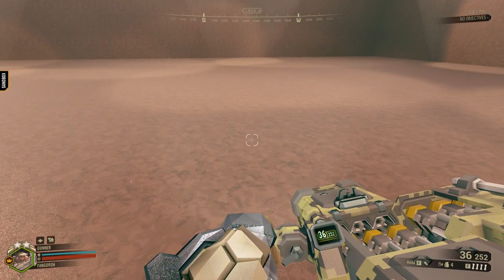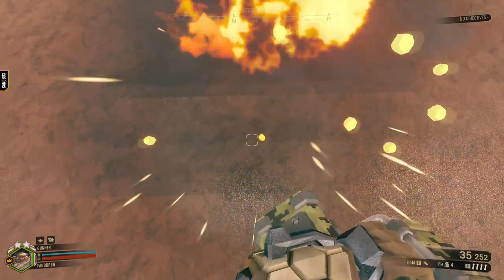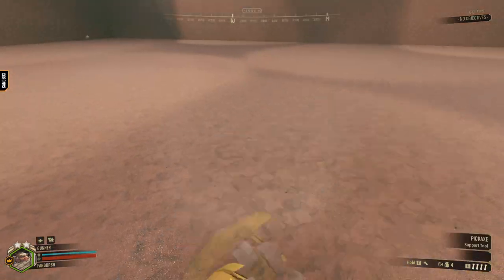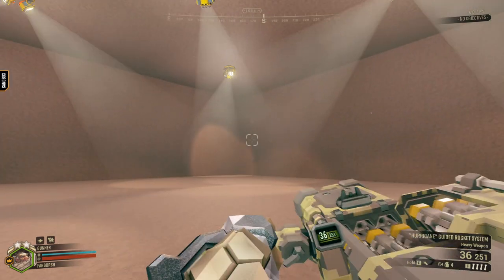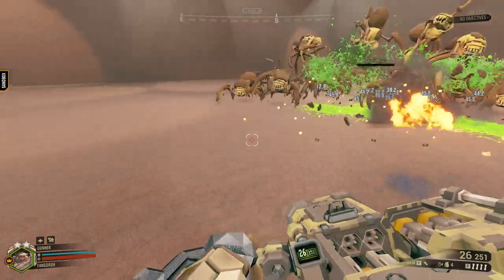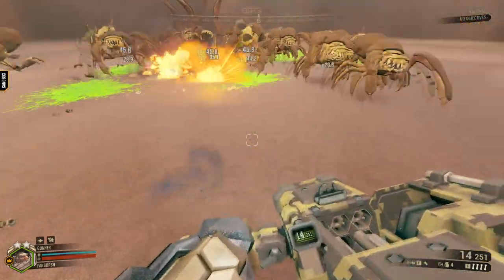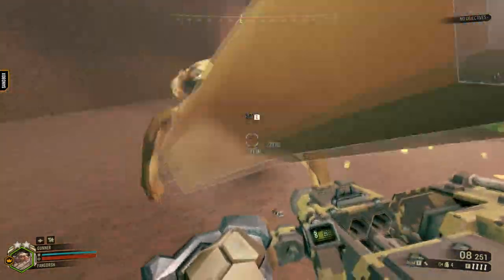How it works is the rockets that hit the ground get turned into powerful mines upon impact, and the mines deal even more damage than what the rockets would have done by hitting the bugs. The mine's explosion radius is 1.5, and bugs need to be at least 2 meters within the mine for it to go off.